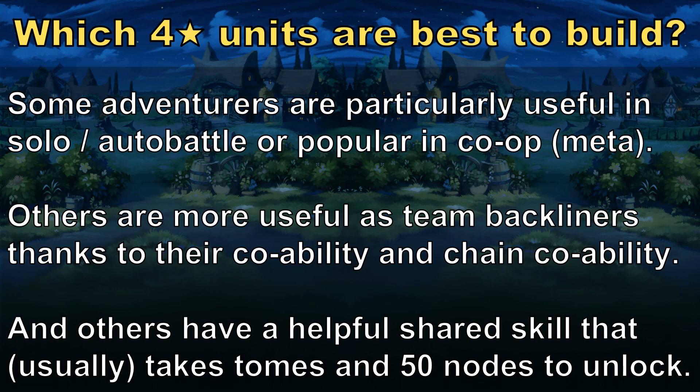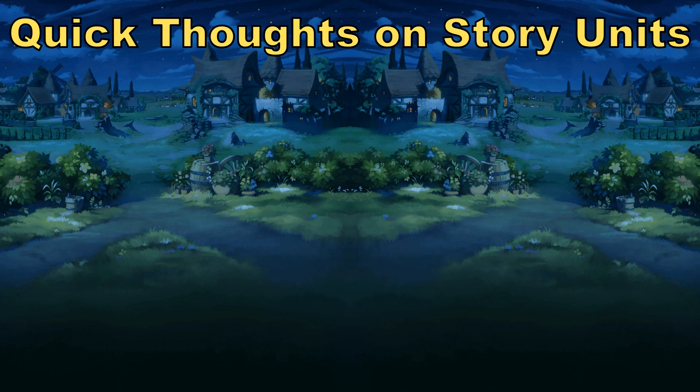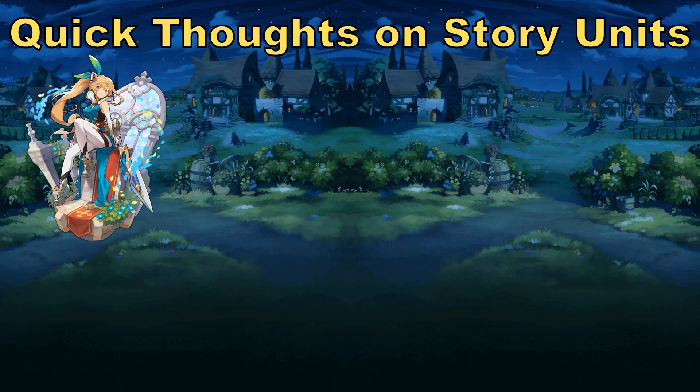So let's get started with some of the best story adventurers. The story characters are sort of graded on a curve here since they are cheaper to build, at least when it comes to shared skills. For example, Elisanne is a really strong buff bot, but not one you see too often these days in Expert Twin's Wrath or the endgame in general. Her shared skill, if you just promote her, is very solid considering it's unlocked for free. As for whether to mana spiral Elisanne or not, I would lean toward probably not — I don't think it's necessarily worth the resources, depending on your stage of progression in the game and what you plan to do with her.